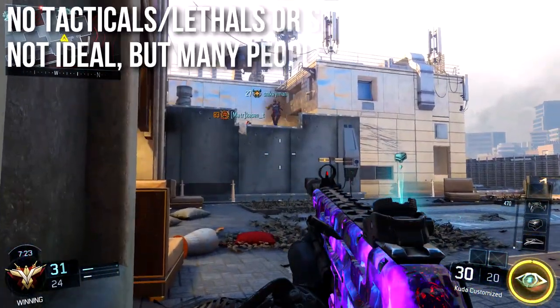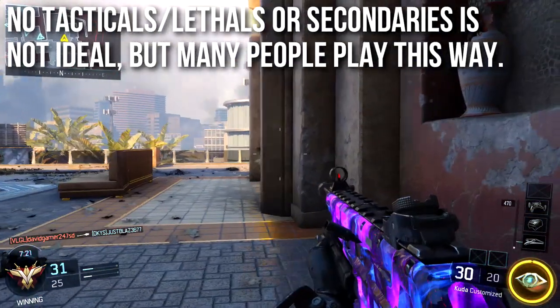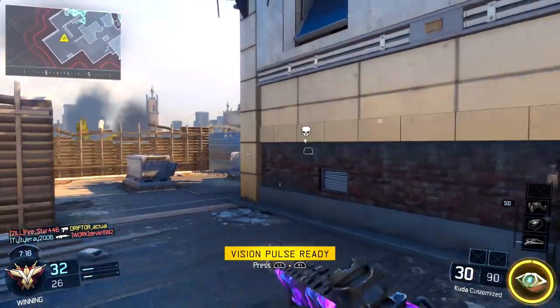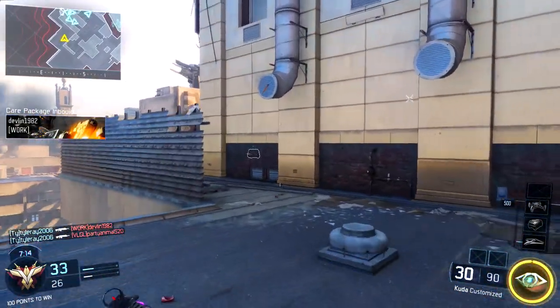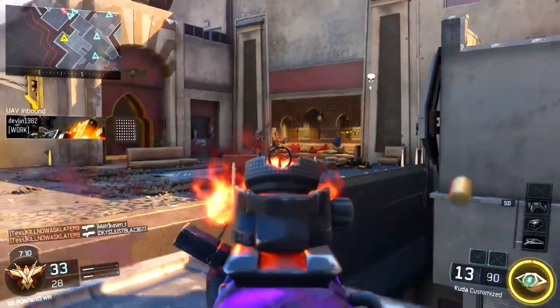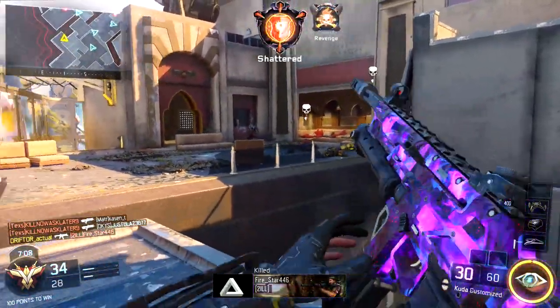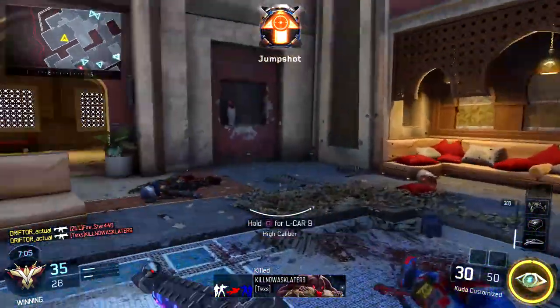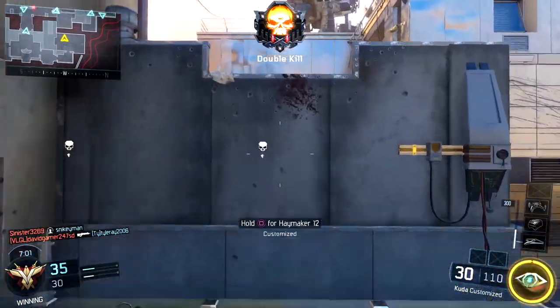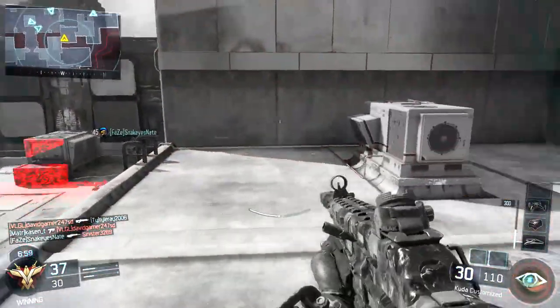The class has no tacticals, no lethals, and no secondary weapon — that means no anti-aircraft, no pistol fallback, no knife or anything like that. I can't stun check, flash check, throw smoke grenades, or blow anybody up. This is not ideal, but a lot of people play this way. It is a weakness, though many of my classes also don't run a secondary.